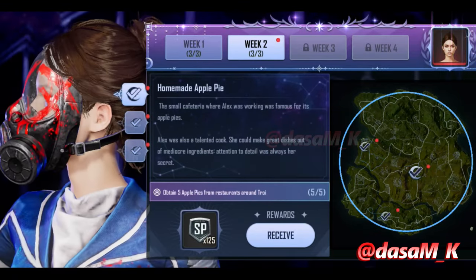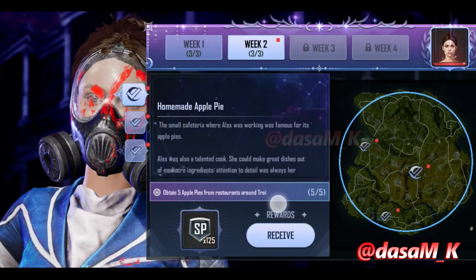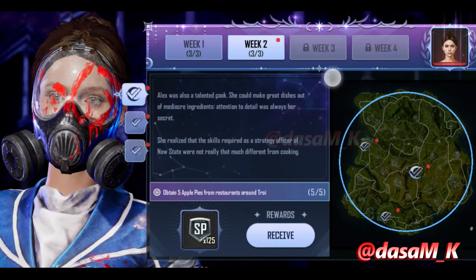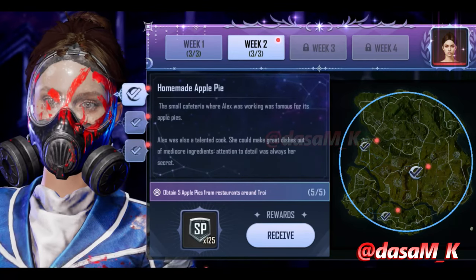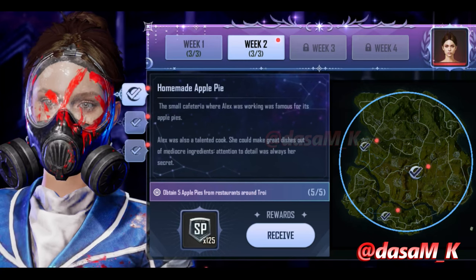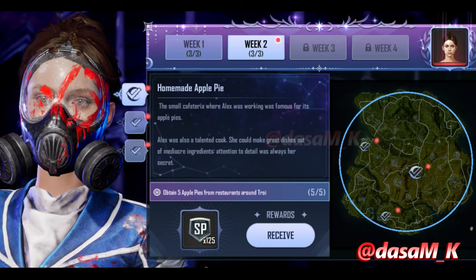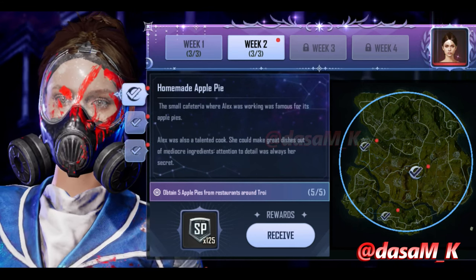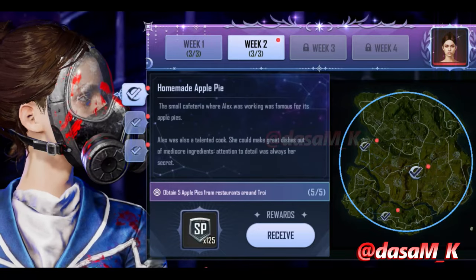So in this first mission, if you want to read it, you can read it by pausing the screen. First week — this is Home Made Apple Pie. In this you have to obtain 5 appits from the restaurants around the Troy area. We have a Chester area, another Chester area, and we also have a Mesa region.